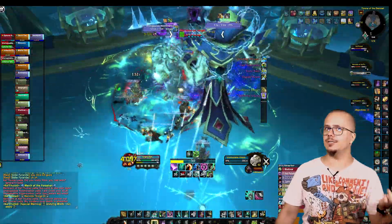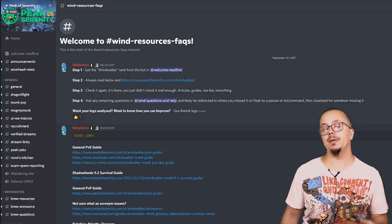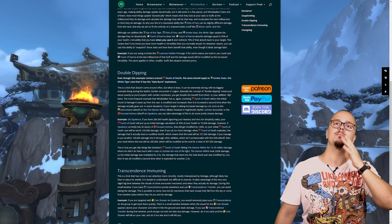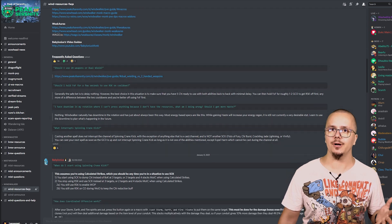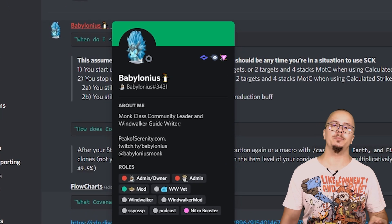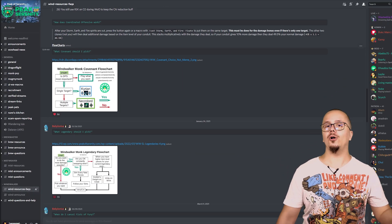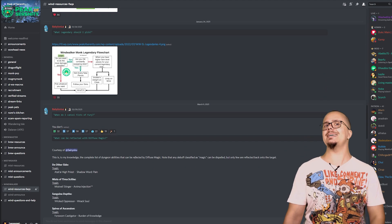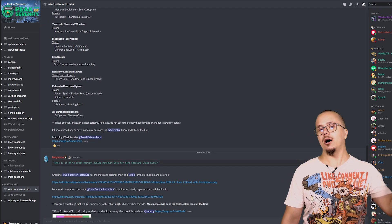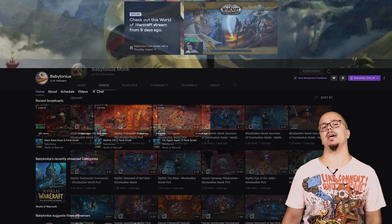If you want to go deeper into Windwalker and reach the next level, you definitely need to check the Peak of Serenity Discord channel and website, where the top Windwalkers have contributed deep and advanced information that we normally don't put into our guides. One such big brain is Babylonius, who also helped us with this guide making sure we don't say anything stupid. Thank you Babylonius for being an absolute champ — for always giving feedback on our guides and being the biggest brain Windwalker I've had the pleasure to talk to. You can catch Babylonius on the Peak of Serenity Discord, on the Peak of Serenity website, and he also streams and has a YouTube channel.